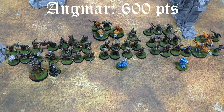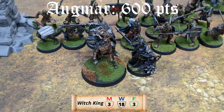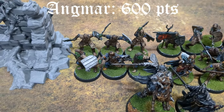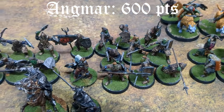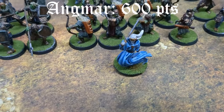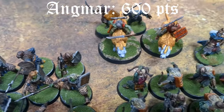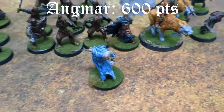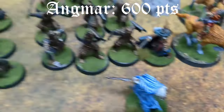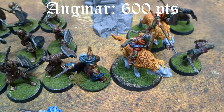I'm bringing 600 points of Angmar — same list as last time. So we've got the Witch King with three Might, 18 Will, three Fate. All my Hand Weapon Orcs are going to have Axes and Shields except for the Bow ones — six with Hand Weapon Shield, nine with Spears. We have a Deadmarsh Spectre, a Banner Spear and Shield. Next combat group is a Barrow Wight, eight Orcs with Bows, a Deadmarsh Spectre, two Warg Riders with Dismounts. The last combat group is another Barrow Wight, another Deadmarsh Spectre, six Orcs with Axes and Shields, three with Spears and Shield, and two more Warg Riders with their Dismounts.